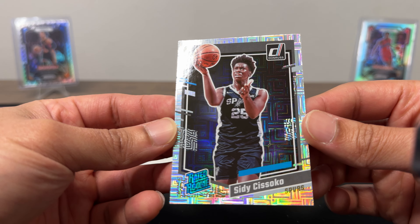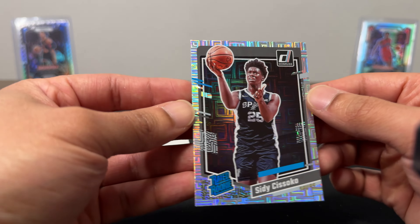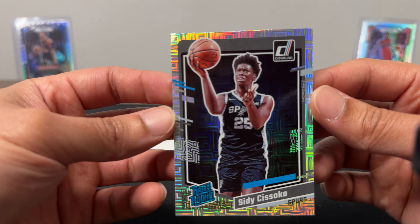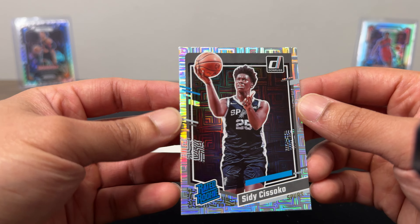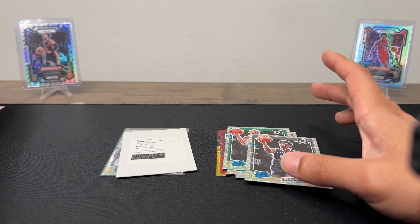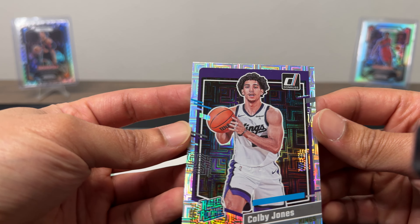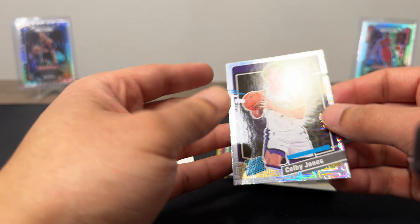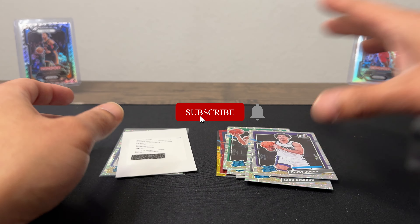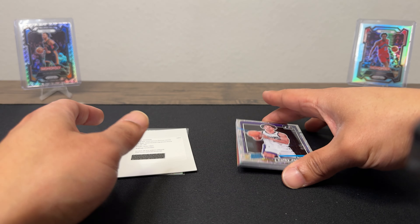Two more cards: we have Sidney Sissoko. Look at that face — that's the face I'm making right now, like who is Sidney Sissoko? And our last card is Kobe Jones. This class is trash, it really is.